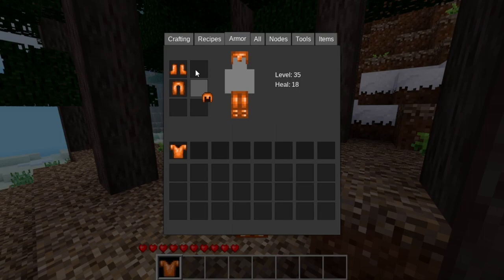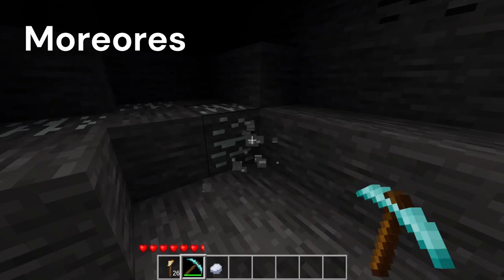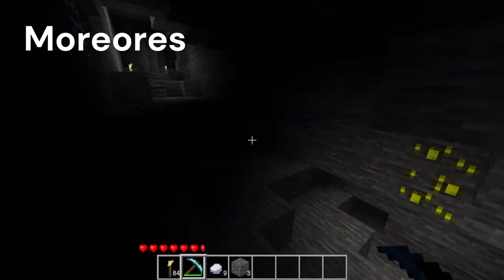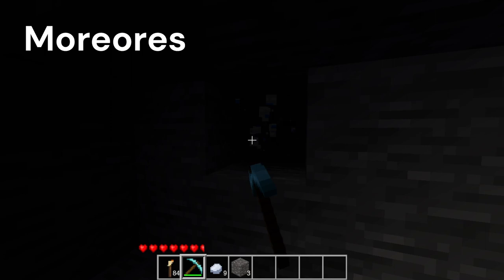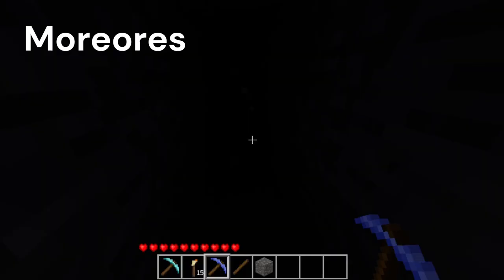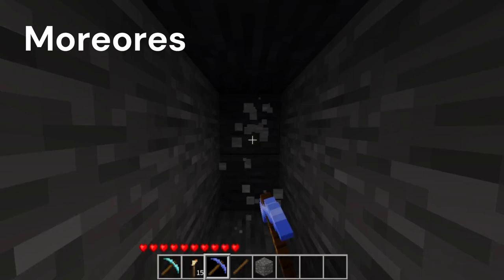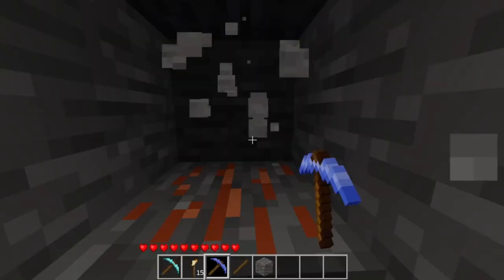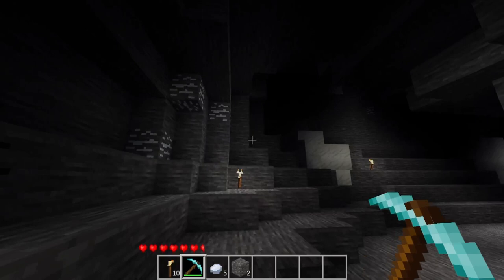Number 5: The 5th mod we're looking at today is the More Ores mod. This mod adds silver and mithril to the game, which is nice in survival so there are some new ores to work for and find. Mithril is actually much stronger than diamond, but it's super rare. So it gives you an ore that's very hard to find but very rewarding if you do find it. This mod is going to add some new ores to your game, so mining in survival is a little more interesting.